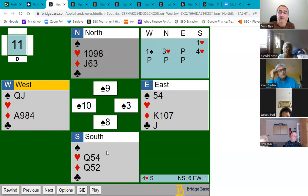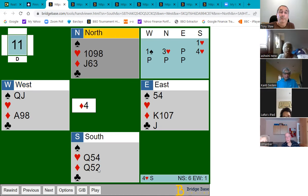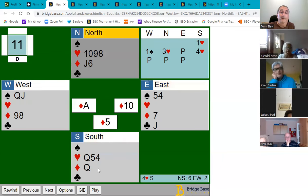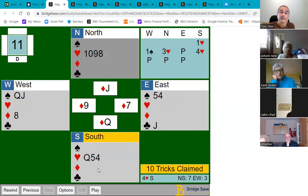If we have to play this diamond suit ourselves and the defense defends correctly, we will always lose three diamonds. If I lead a low diamond, second hand plays low, I play the jack which loses to the king, and later the queen loses to the ace. But if the opponents lead a diamond, the key play is not to play the jack — just play low — and I can guarantee one trick. East will probably play the king, and now I've got the queen and jack left, so I'll always make a trick.